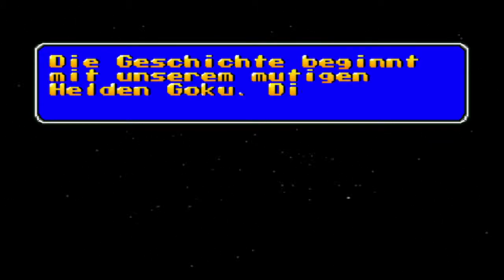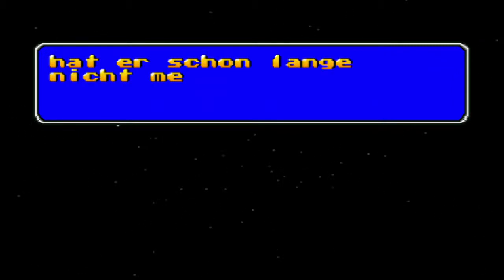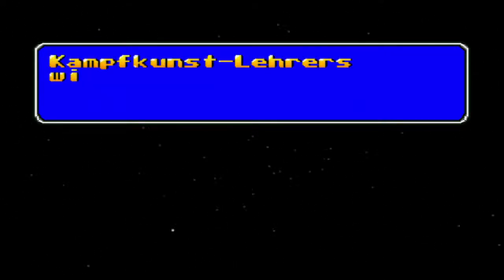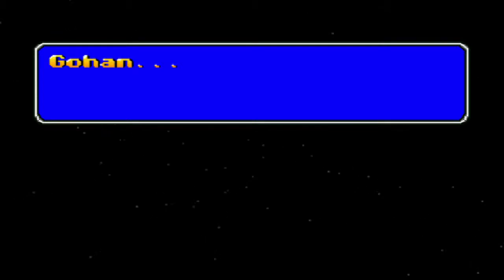Jetzt geht's auf Englisch los. Die Geschichte beginnt mit unserem mutigen Helden Son Goku. Die Freunde seiner Kindheit hat er schon lange nicht mehr gesehen und er möchte sie gerne im Hause seines alten Kampfkunstlehrers Munurashi wieder treffen. Mit dabei ist sein sechsjähriger Sohn Son Gohan.